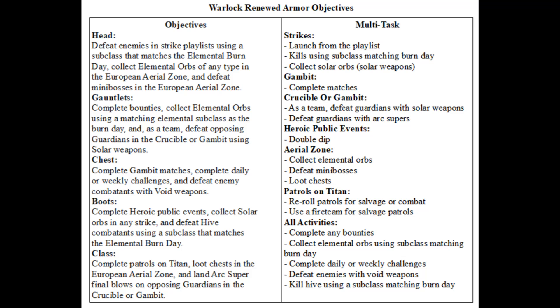When doing patrols on Titan, re-roll patrols for salvage or combat. Use a fireteam for salvage patrols. While doing all activities, complete any bounties. Collect elemental orbs matching your subclass with the burn day. Complete daily or weekly challenges. Defeat enemies with void weapons. Kill hive using a subclass matching the elemental burn day, which might need to be ability kills.